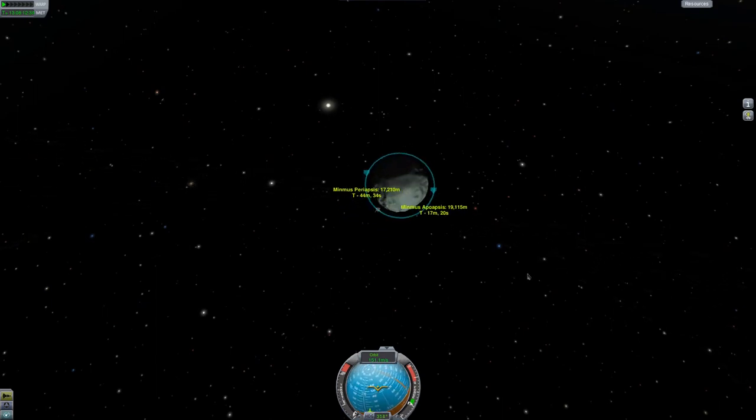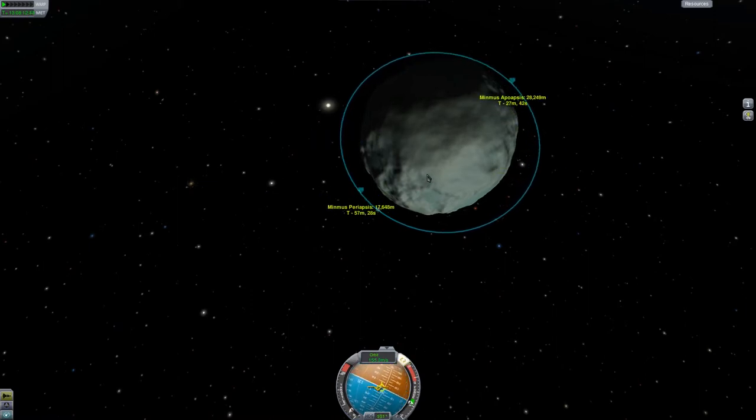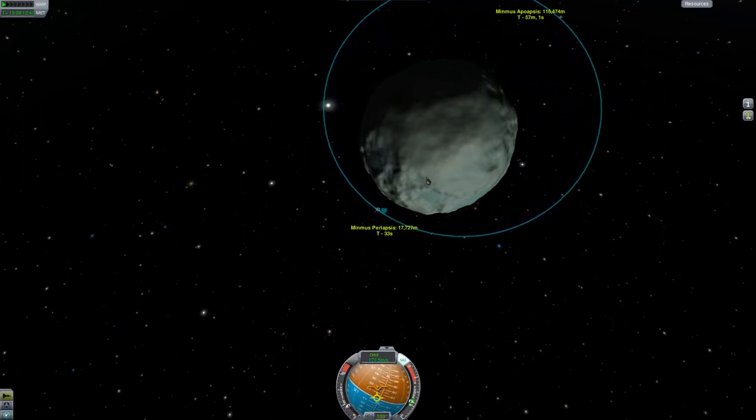Transferring back to Kerbin is a simple matter of flinging your orbit so the escape point is aligned with either the body's prograde or retrograde motion. Because I want to go back to Kerbin, I will need to slow down, so I will need to burn along Minimus' retrograde direction.